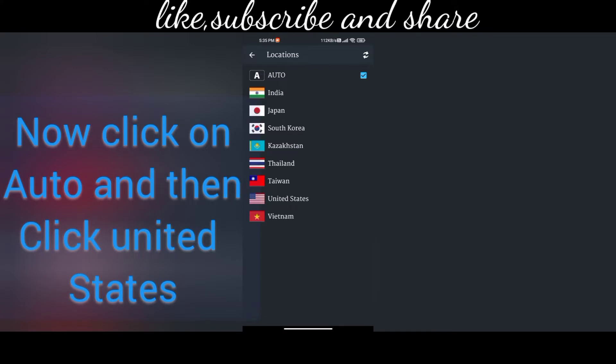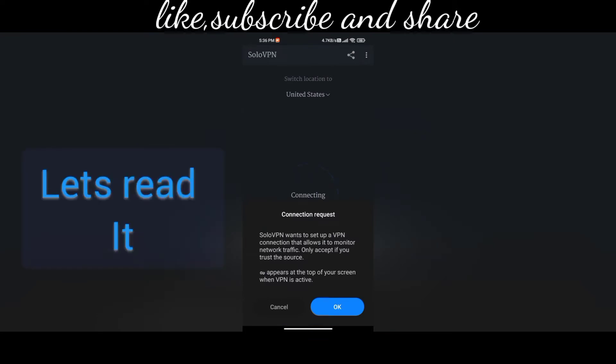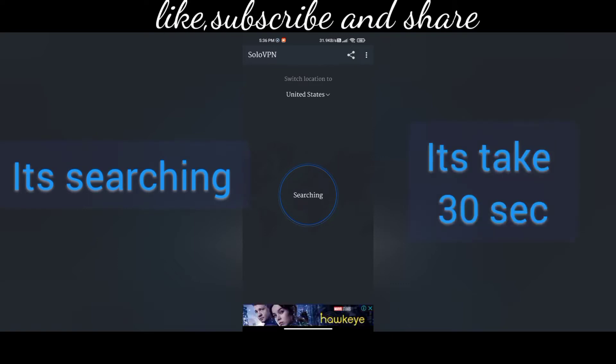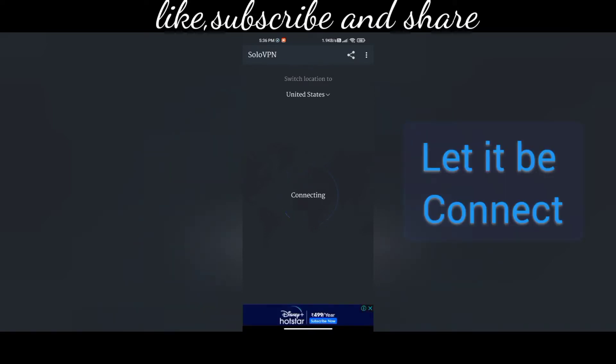So here I have come to SoloVPN. Click on the option above and select it to United States. Now it says: 'SoloVPN wants to set up a VPN connection that allows it to monitor network traffic — only accept if you trust.' So you have to click OK. Let it connect.